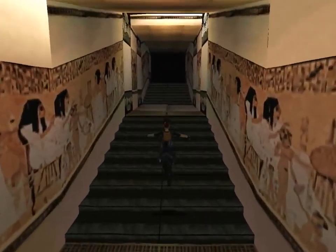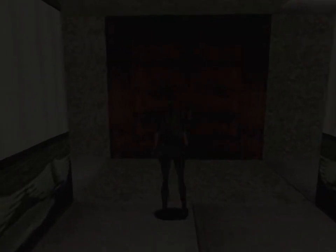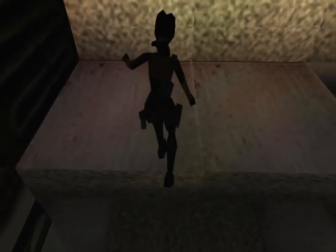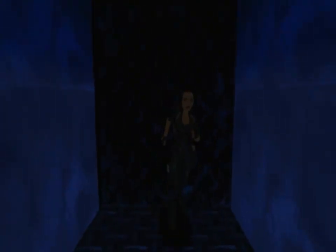Let's head up that corridor the guy came from - I suppose this would be the entrance to the museum. Let's pull ourselves up, and before we do anything else let's claim the fourth secret. You can see the opening there in the wall - just hop and grab and pull yourself up. There is a rocket and a large med pack in this secret.